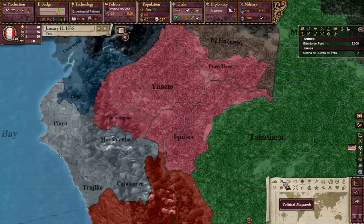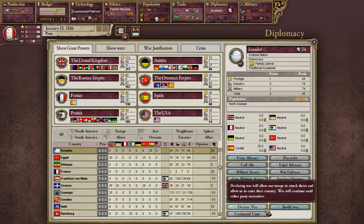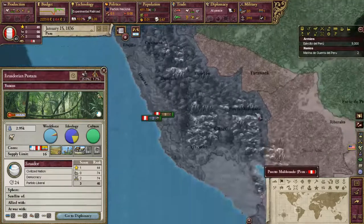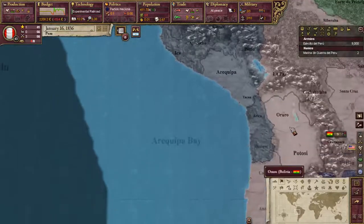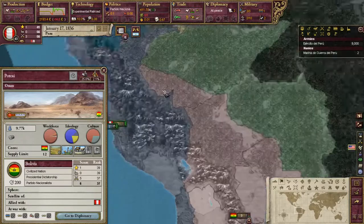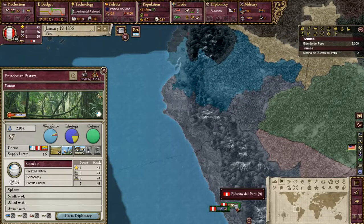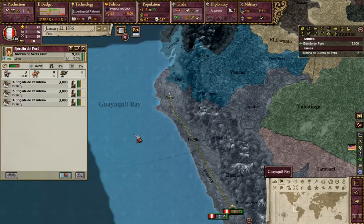So we probably have... yeah, we have the ability to acquire core from Ecuador if we wanted to. Let's see if we have anything for them — nope, nothing for them yet. We are allied with Bolivia. So Ecuador is the one that we would want to go for, probably.